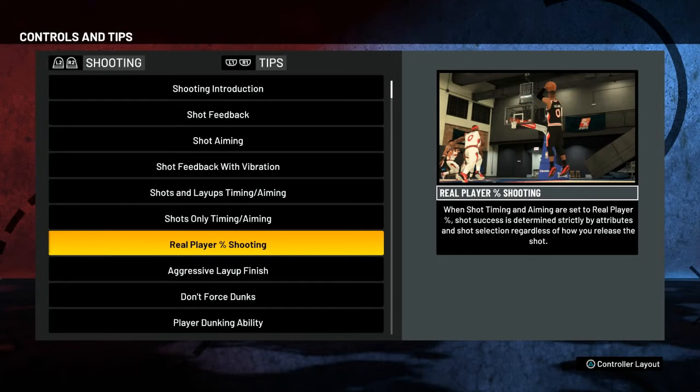If you struggle with that, put this on — you're going to make the shot without having to aim at all. Just tap the button you shoot with; on PlayStation it's square, just tap square. Make sure you have like an 80 to 90 three-point shot, and this will help you get your hot zones faster because all you got to do is tap a button and the game will pretty much shoot for you.